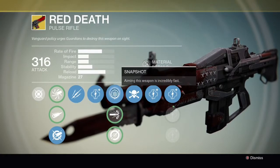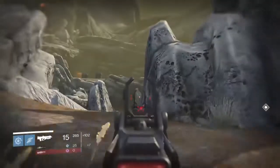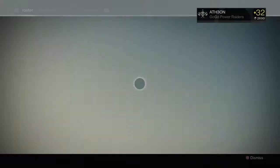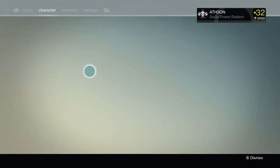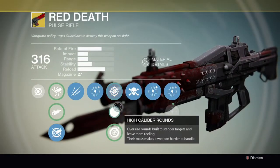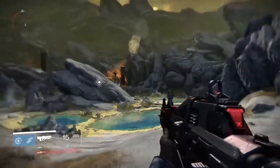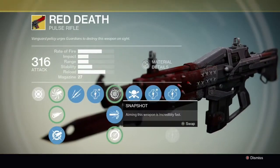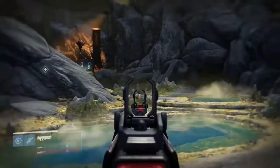Moving on to our next tier of choices starting with Snapshot. Aiming this weapon is incredibly fast — as you can see when you look down sights the weapon is ready very quickly and you can get your shots away a lot quicker. Let's change to High Caliber Rounds so you can see the speed difference, and then we'll change back one more time just to show off the full speed.